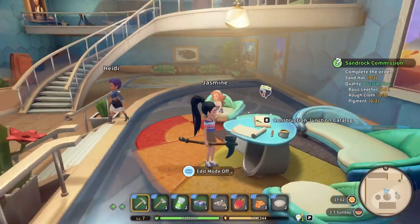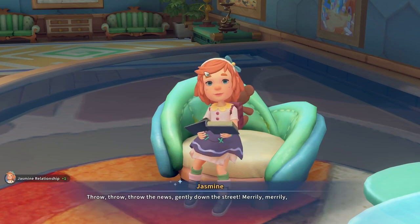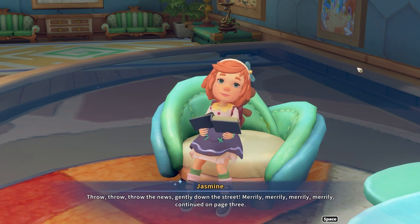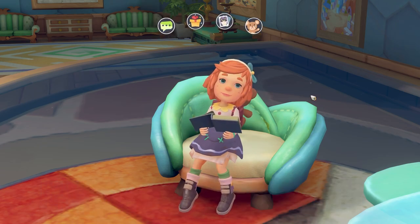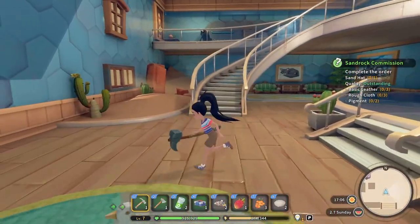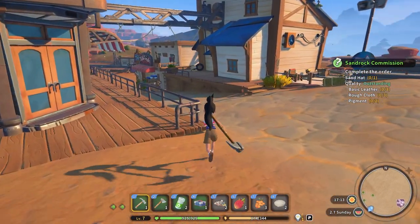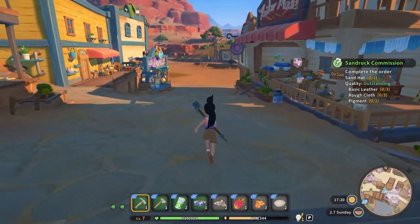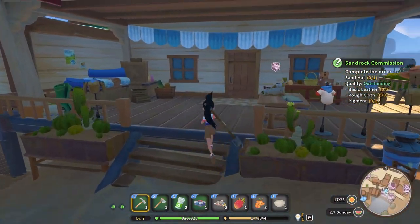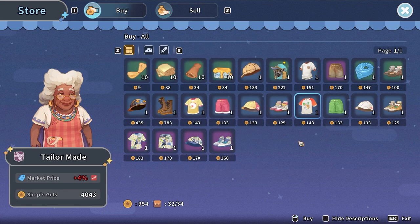We got a lot done today which is so exciting! Let's go talk to Jasmine - she is such a cute little pumpkin. 'Oh throw, throw the news gently down the street, merrily merrily merrily, continue on page three.' She's such a sweetheart, so cute. Anyways, there is another thing we need to focus on - we had a quest. Not only do we have this sand hat quest where I need to find leather, cloth, and pigments - I honestly just shouldn't have even taken that one.